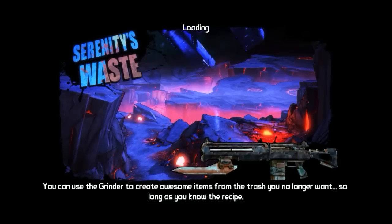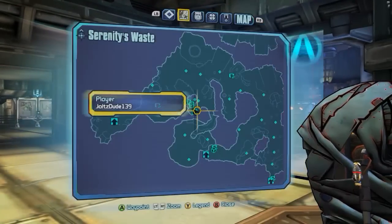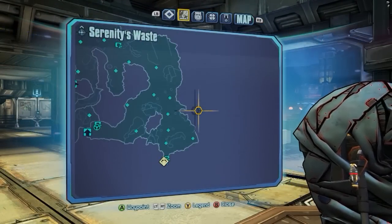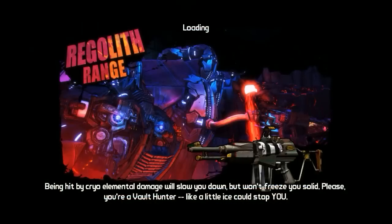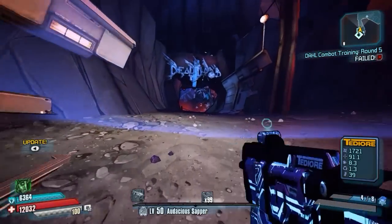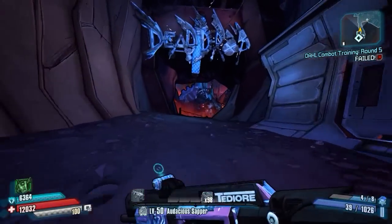This gun can be farmed from Undead Lift over at Regolith Range. To get to Regolith Range, you will have to fast travel over to Serenity Waste first, then proceed over to Regolith Range. I do want to mention that the shotgun can only be gotten during the Bloody Harvest event from October 31st to November 2nd. After that, it will not be obtainable anymore unless they decide to add it back in the future.